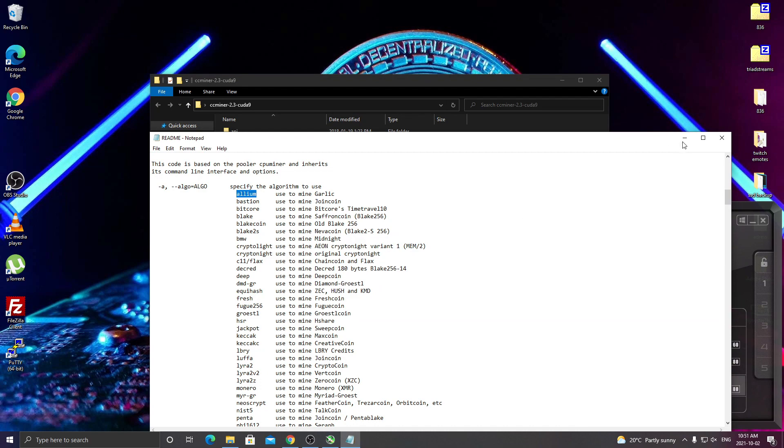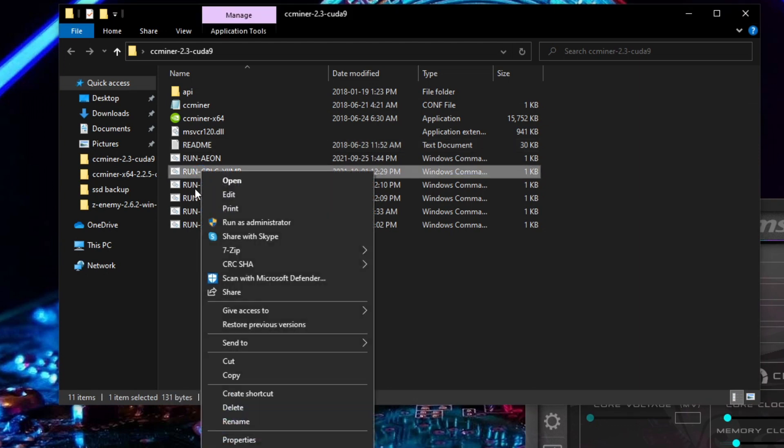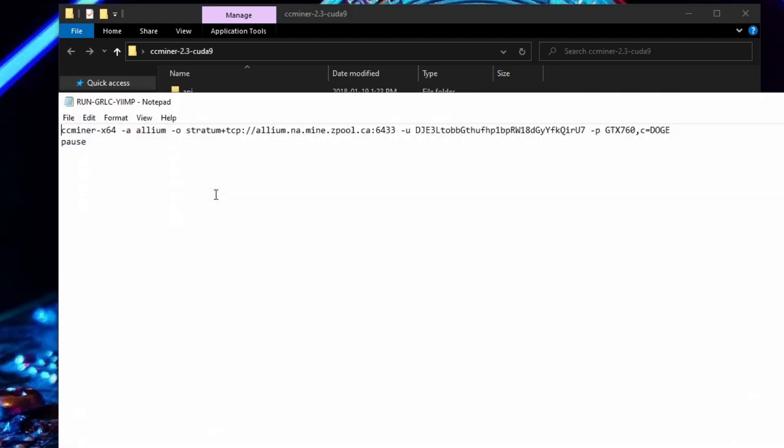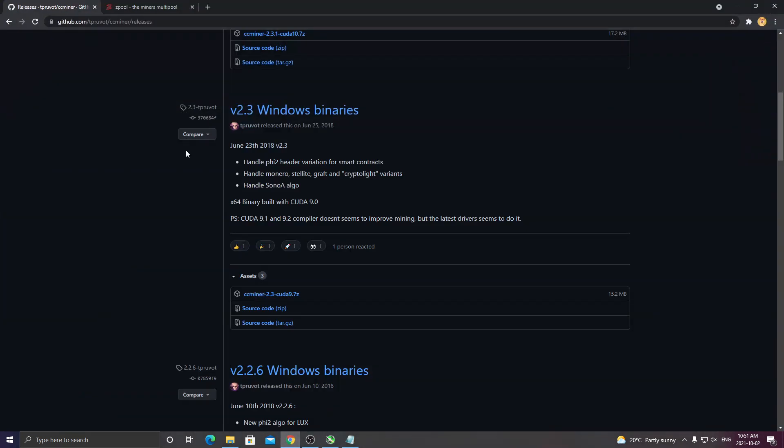So we'll start with those two. We're going to minimize this README folder for now. What I did was take the first command file here — you want to right-click on it and select Edit. It'll probably give you an option of what to open it with; just open it with Notepad. Once you open it up, you're going to see this command line here. You're probably wondering, you need a pool to mine to and a wallet address, and so on — I already have mine set up, so yours might look a little different.